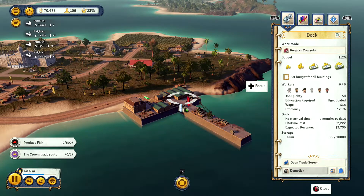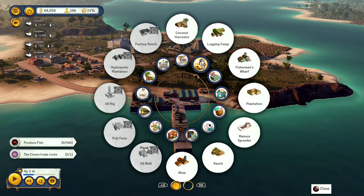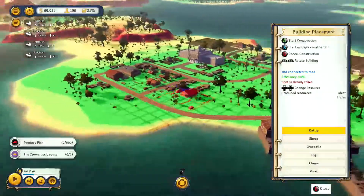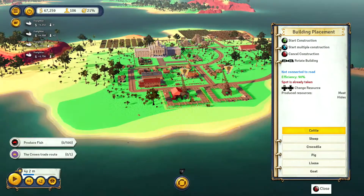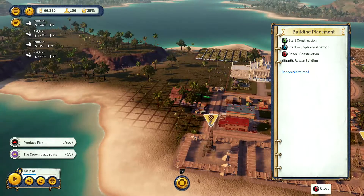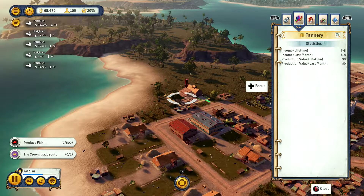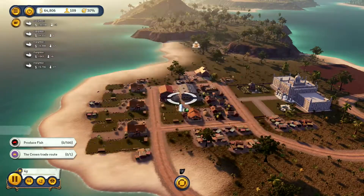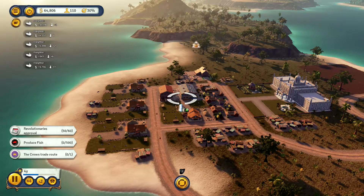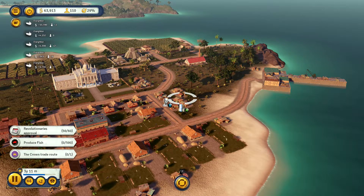Once you've got this going, the next ship will be here in two months bringing in five to six thousand dollars, and we're still exporting a little sugar too. From there it's easy to just expand - put down three ranches and a tannery, exactly the same process. If you go much further than that in the colonial era you might not have enough workers to fill them all. Now you've got two production processes - instead of hides we'll be shipping leather, and that's about as good as you can do in the colonial era.